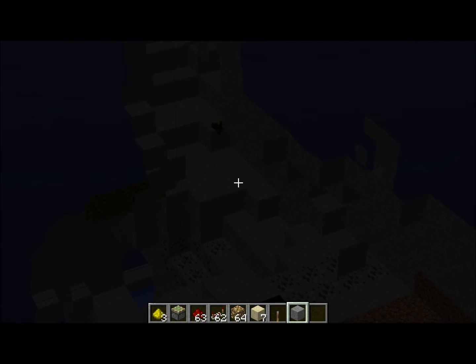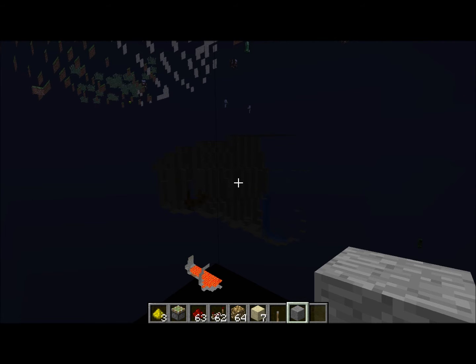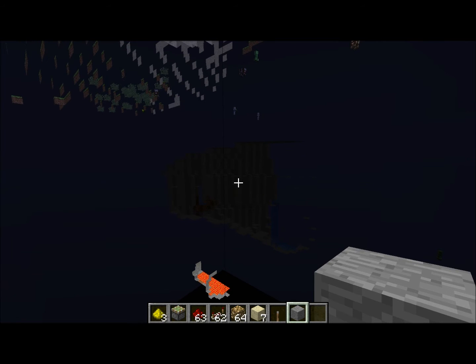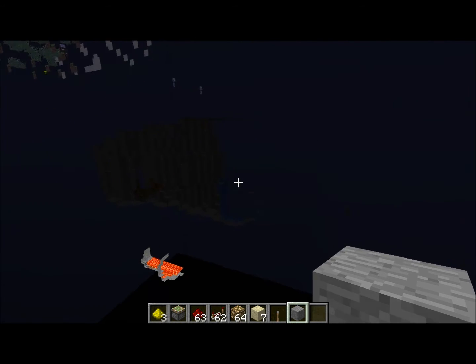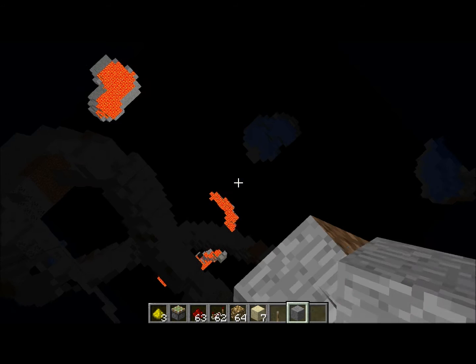There's a little bat over there, a little flying bat. What else can we find? We can find a ravine. Now this is a really good way to find strongholds if you have far render distance — I don't. Something's over there — no, just a little water.